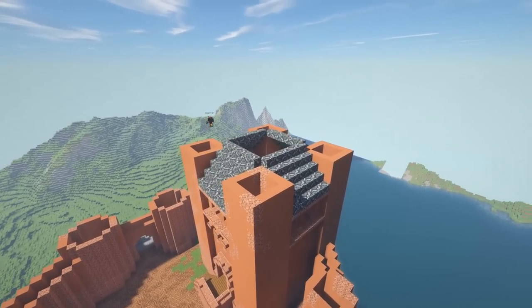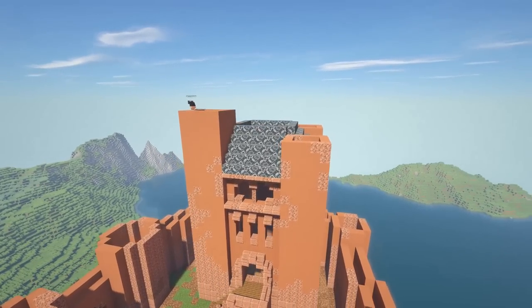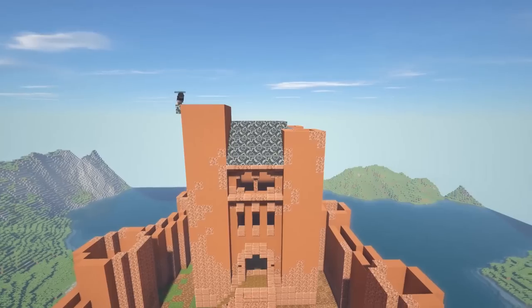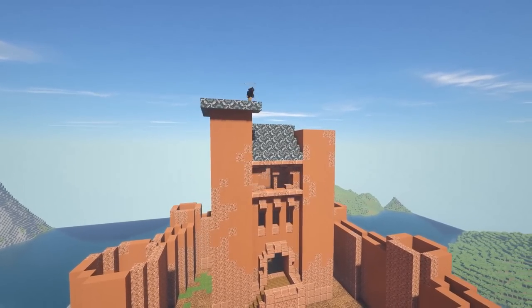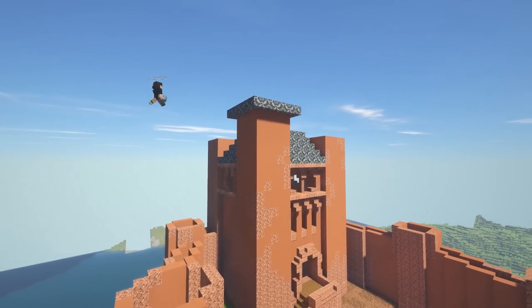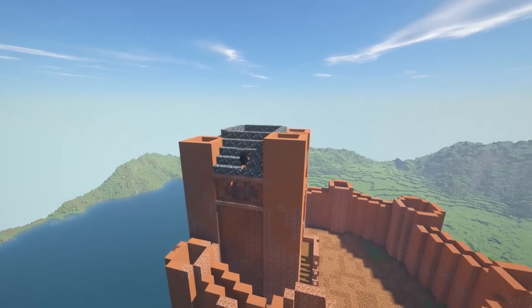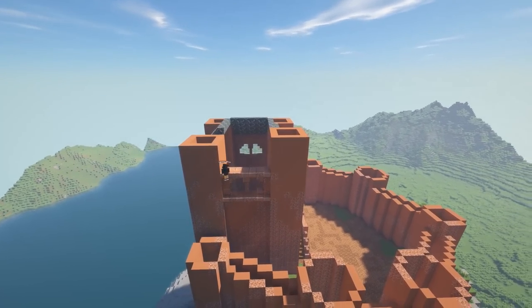Now I'm starting to build up some of the towers, and this is where I realized I don't like the gray glazed terracotta — mainly because I couldn't make a tower roof out of it. So I decided to get rid of it and just go with brick slabs.